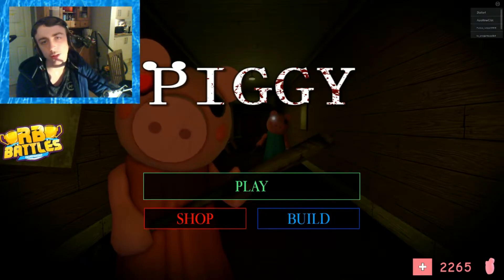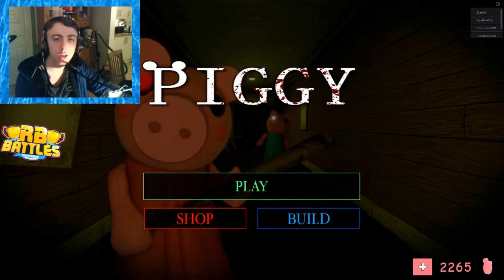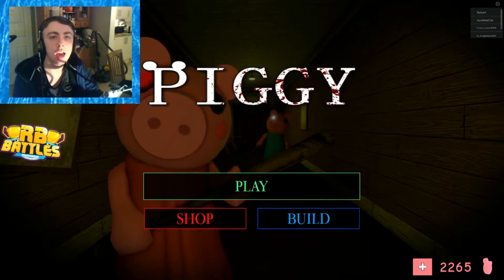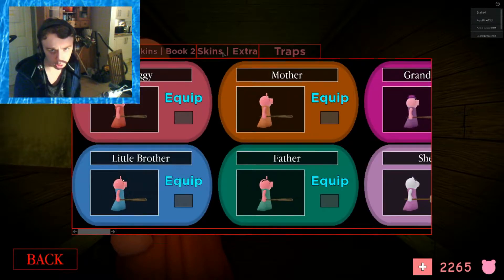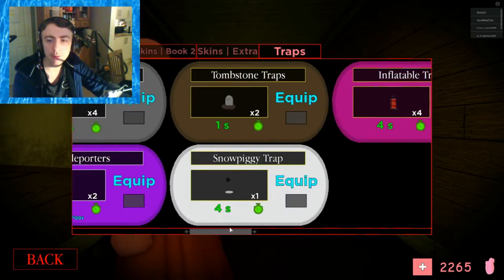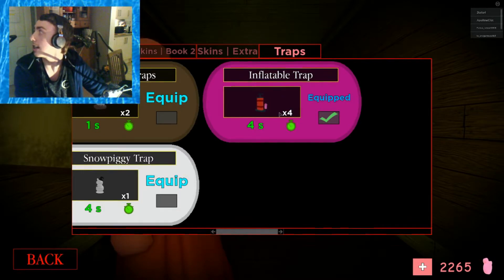Hey guys, welcome back to another Piggy episode. In today's Piggy video we'll be looking at the new birthday trap. If we go to the shop, go to skins, extra, traps — inflatable traps. You get four and they last for four seconds.